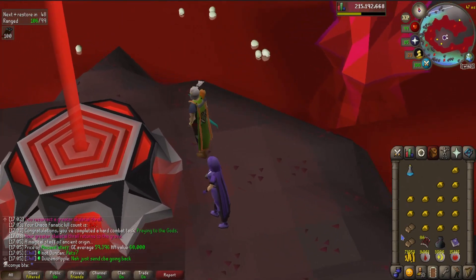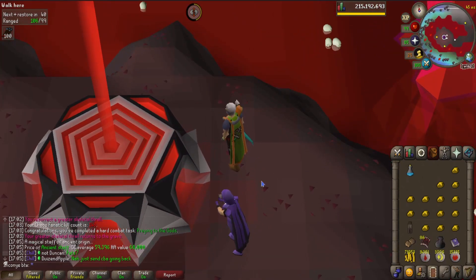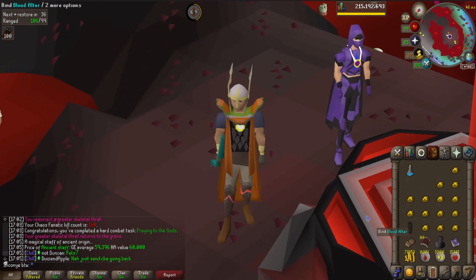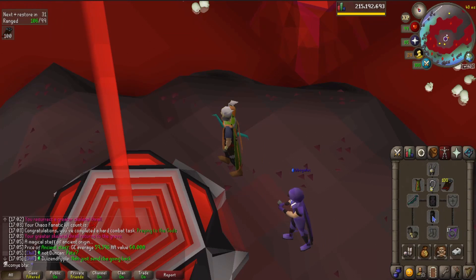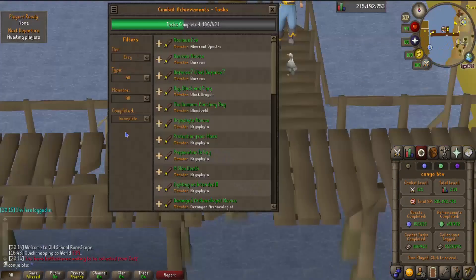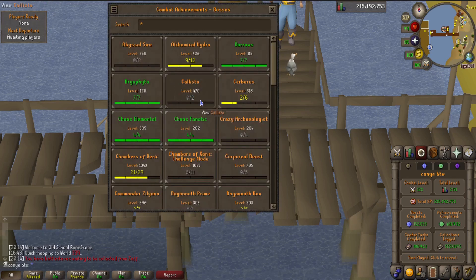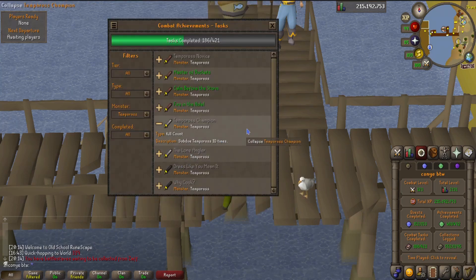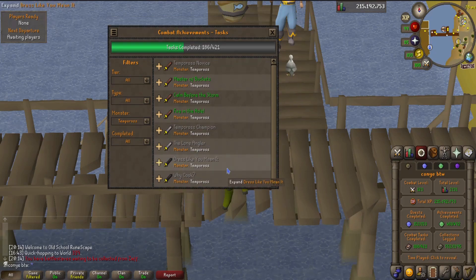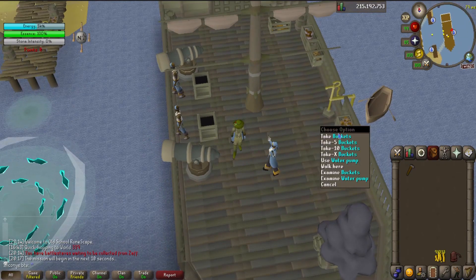Since I had spare split bark legs I went to the blood altar to make blood bark legs — costs 500 blood runes, which is quite a lot, but they look nice and can be stored in my house once I have the full set. Then it was time for Tempoross. There's technically only one easy Tempoross task left — subdue it five times — but while I'm there I'll finish all the tasks: 10 kill count, getting rewarded with 10 reward permits from a single fight, wearing the angler outfit, and completing a kill without getting hit by anything.